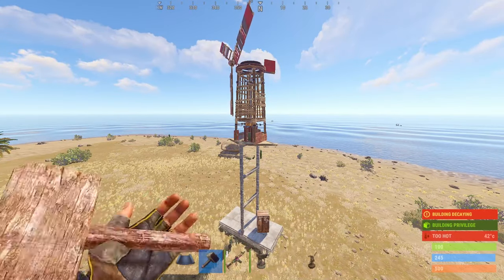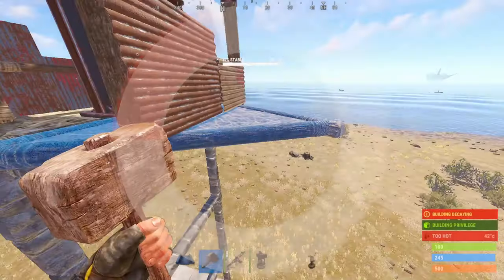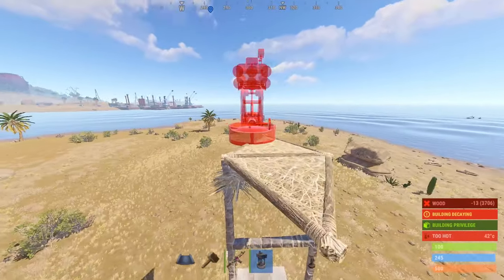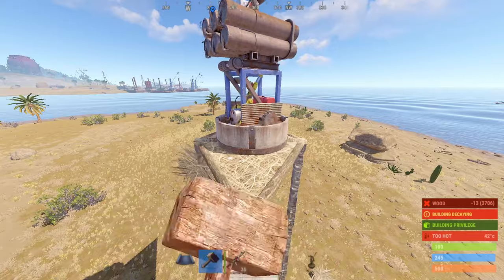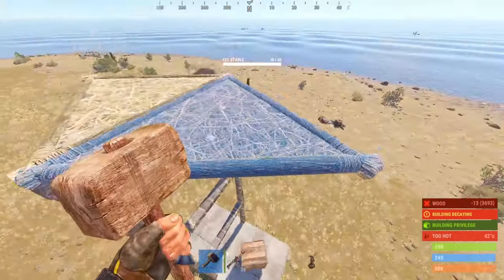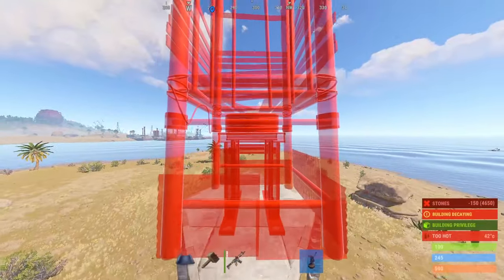The next one is placing a wind turbine or a SAM site on a frame. It used to be that they would float on the frame when you remove the triangles. Now that is not the case — they just get destroyed instead, and as Facepunch gave no warning about this, it's ruined many people's wipes when they spent 500 scrap on a SAM site only for it to be destroyed.